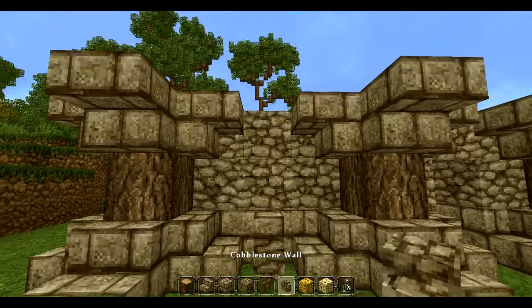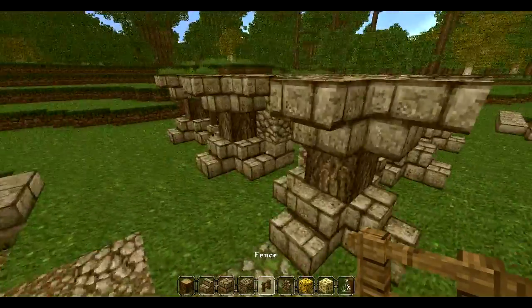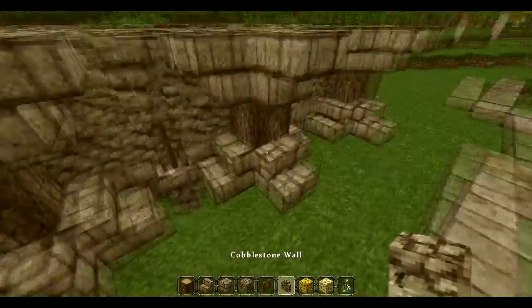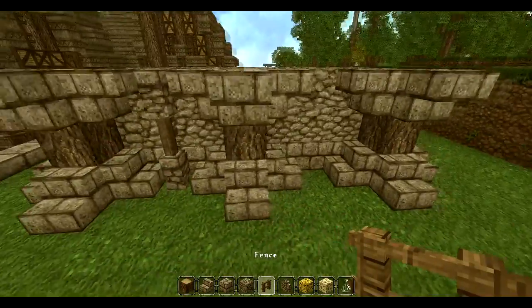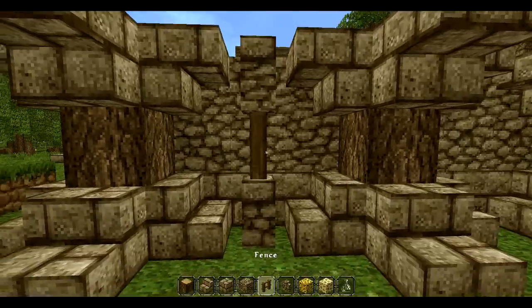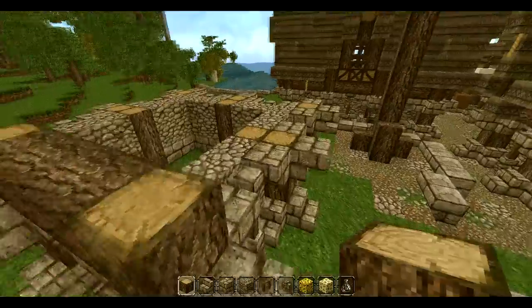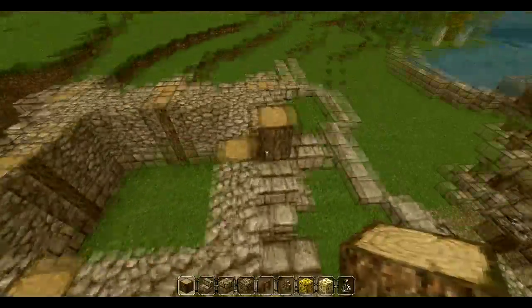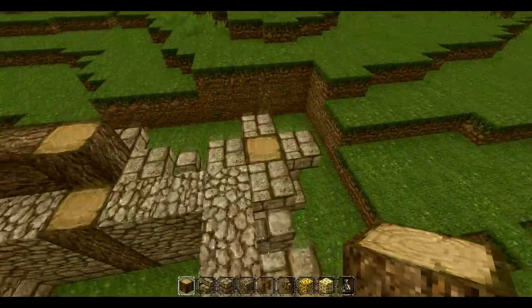Sorry about that — someone came knocking at the door. I finished up the steps. Now to add even more detail, we're going to add a really simple design: a cobblestone wall, then fence, then cobblestone wall again. It looks really good and makes the wall not so boring. If you want to keep it plain that's fine, but if you want the extra detail you can definitely add this in. Then build the outer wooden one on these sides, stack them up, and connect them with sideways logs on all sides.